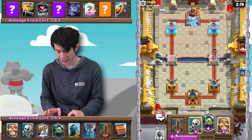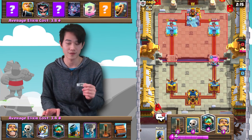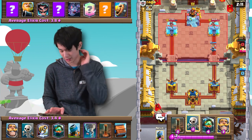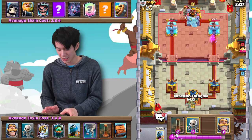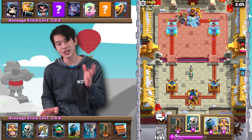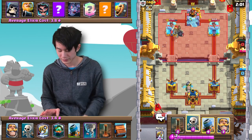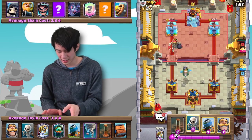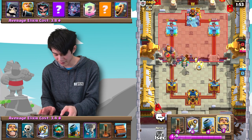Unfortunately he does have an E-Wiz there to counter my Sparky, so that'll be something I really have to watch out for going into the later bits of this match. But for now his E-Wiz is out of cycle, so I'm not too worried. It looks like this is at least a variation of the very popular Royal Giant Giant Skeleton deck. My best guess is he has the E-Wiz in for the Sparky.